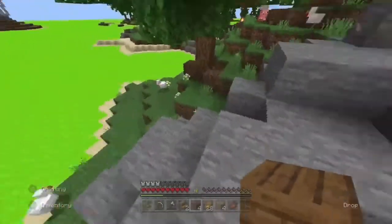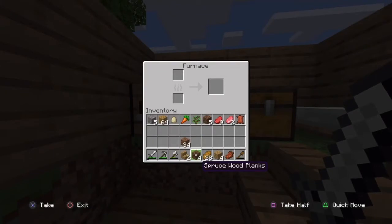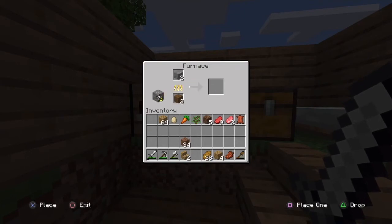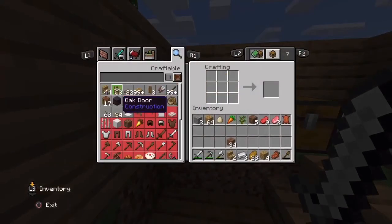I also need coal — actually I can just use wood as well. We're just gonna use that. I literally just need three. Okay, that means I can make a bucket.